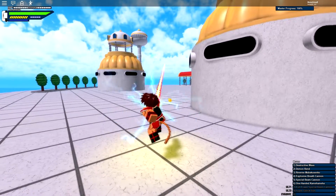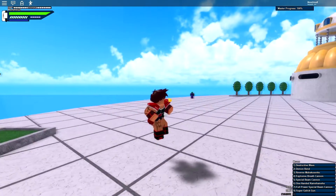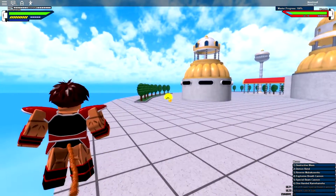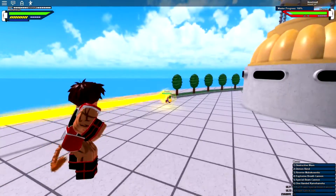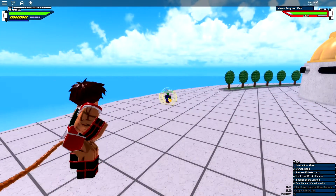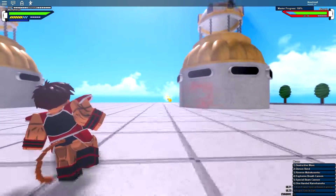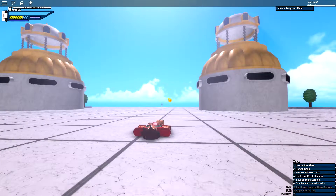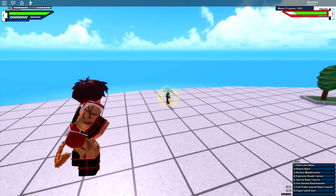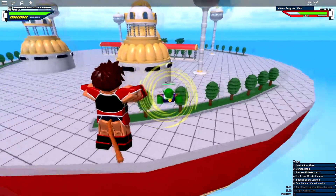Then we got Full Power Special Beam Cannon as the ultimate. Let's hold that down - that's Full Power Special Beam Cannon, pretty cool. Let's try the ultimate on Piccolo - hold that down, see how much damage it does. It didn't do that much damage, which is surprising. Let's try the regular Special Beam Cannon to compare - it actually felt like I did more damage with the regular Special Beam Cannon. Wait, no - let's try that again. Okay, that's better damage on the second try.